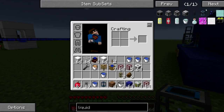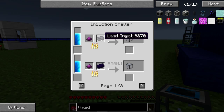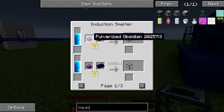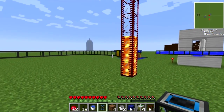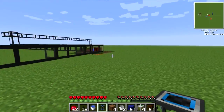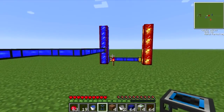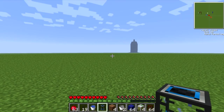To construct a Portable Tank, same idea — you need hardened glass, which is made in the Induction Smelter. There's no other way to make it, and it's not cheap: it uses pulverized obsidian and lead. That's about it for the spotlight and tutorial — really neat little pipes and tanks. Thanks guys for watching, this is Malkuth1974, see you later.